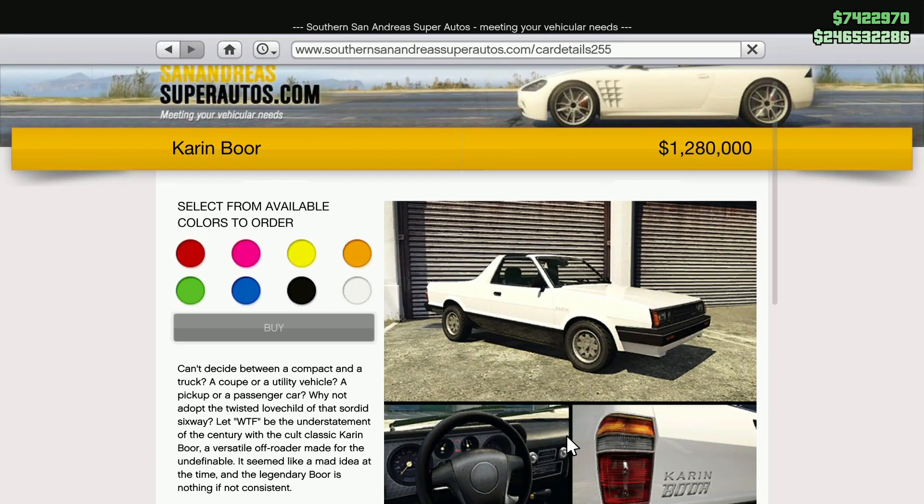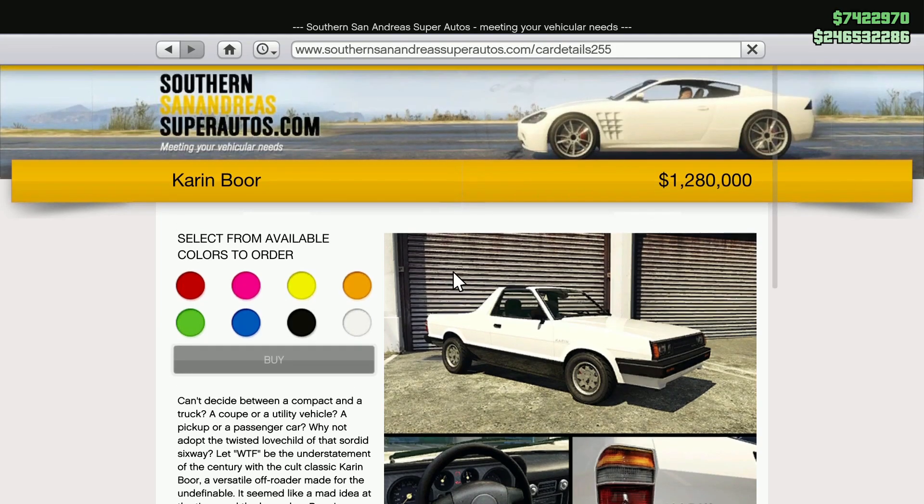What's up YouTube, in today's video I'm going to be customizing the Karin Boor in GTA Online, so smash that like button. This vehicle can be found on Southern San Andreas Super Autos going for a million two hundred eighty thousand dollars.